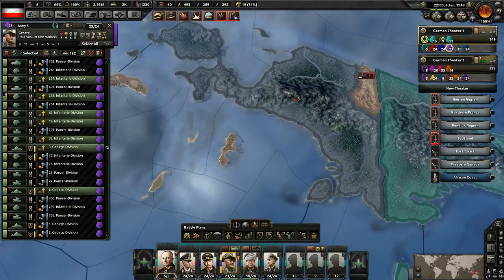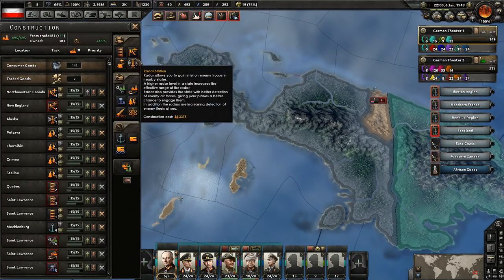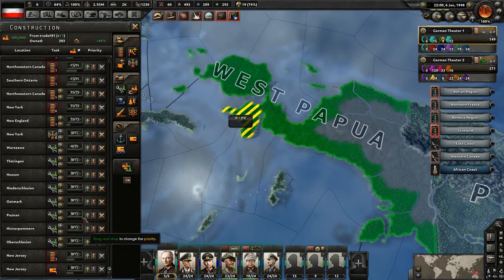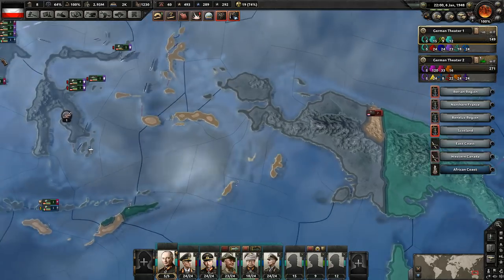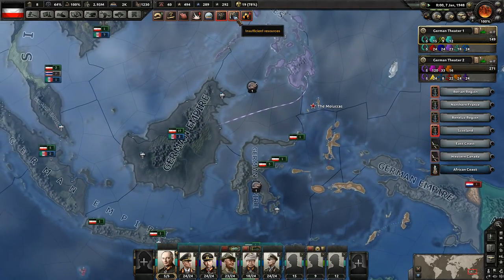All right, that sucks. We're going to have to build another port, I suppose. Just something really quick so we can get in here. We'll pop it up to the top and see how long that takes to build. It's going to be the 3rd of February, so it's going to be about a month. Damn. We need to get troops over here so we don't lose all that. I don't want to have to do a naval invasion on territory that we already have - that'd be really shitty.